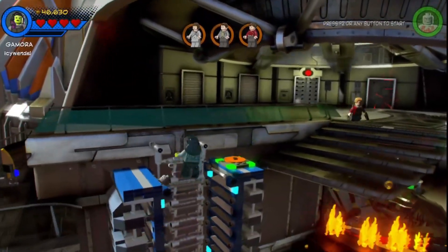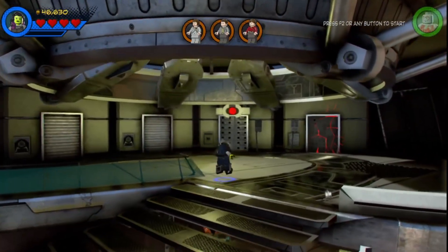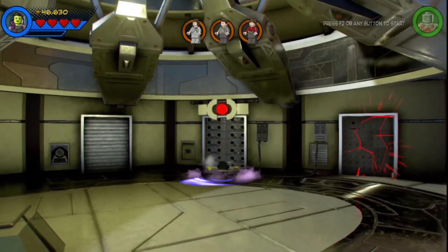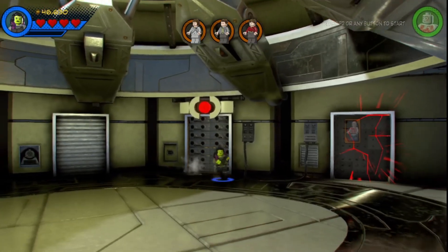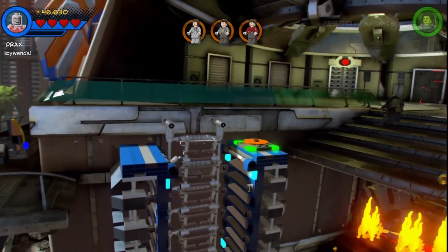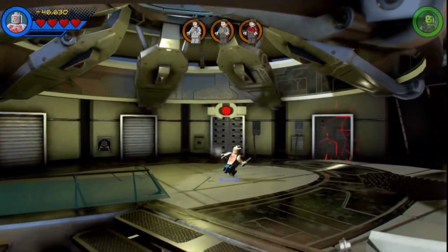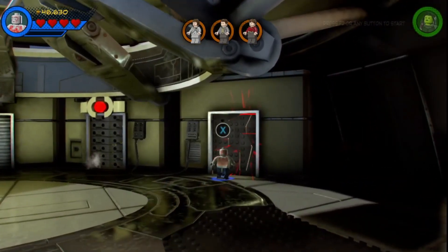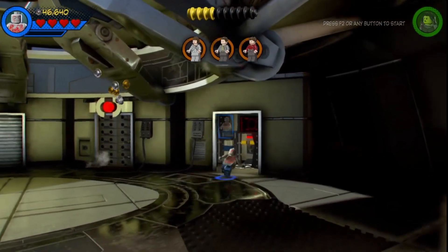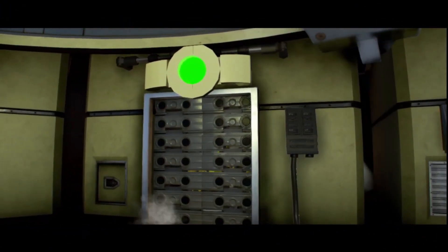Let's switch to this lady — I don't even know what her name is, I forget. Oh okay, well she can do that. I'm guessing it's something with this door. Oh okay, so we need Drax. Let's take Drax over here and use him on the door.